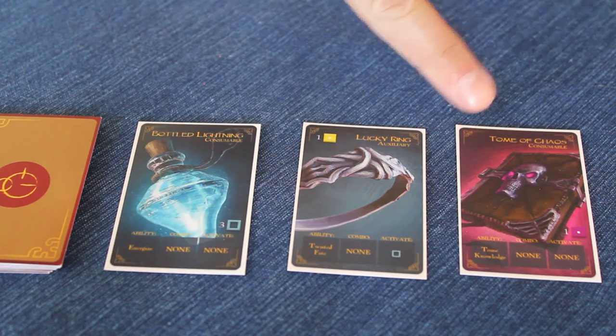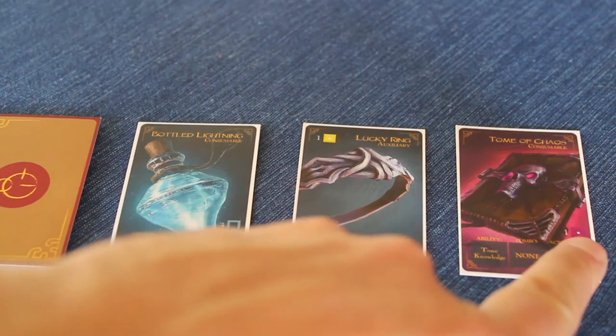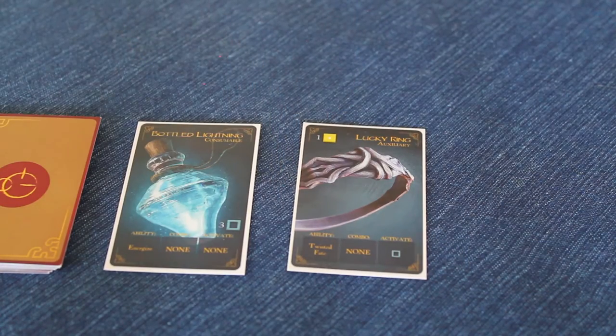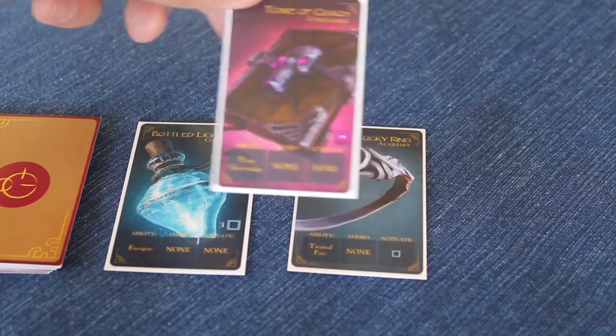Some cards, like this Tome of Chaos, do not have a purchase requirement, but instead, down in the bottom right corner, has a different die symbol. The symbols on the bottom right represent what is gained by using this card. In this case, the Tome of Chaos being a consumable, the player purchases the card, discards it, and instantly gains the benefit of the card — in this case, the player gains one purple die.